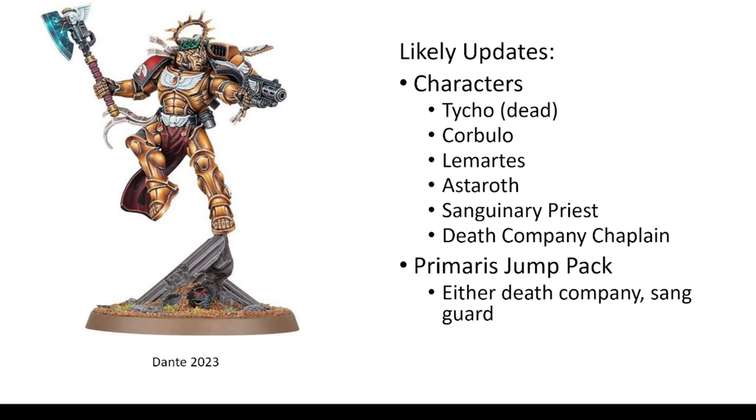We are expecting Primaris jump packs at some point, and I think they will precede the Blood Angels releases. Hopefully following that we could get our own kit with the same jump packs, such as Death Company or maybe Sanguinary Guard. You can see Dante has the Primaris jump pack style, but with Blood Angels details. Maybe the Sanguinary Guard would get a similar thing at some point. But I think these kits still sell quite well, and maybe it's these kits selling really well which might delay the new release — Blood Angels fans are almost hurting themselves by keep buying the Sanguinary Guard and keep buying the Death Company. Games Workshop would say we don't need to release the new ones because the old ones still sell really well.